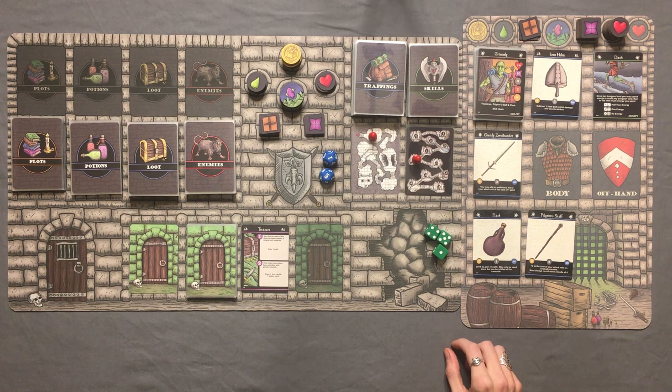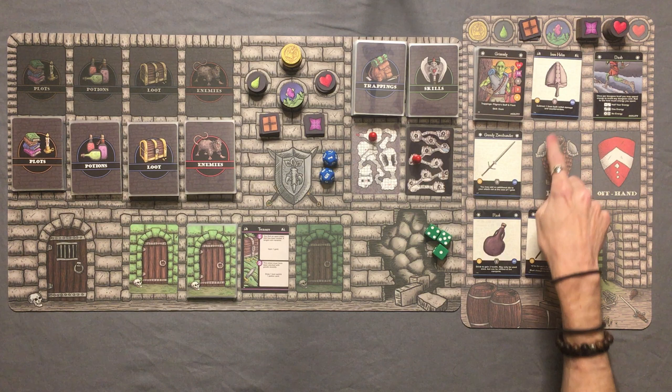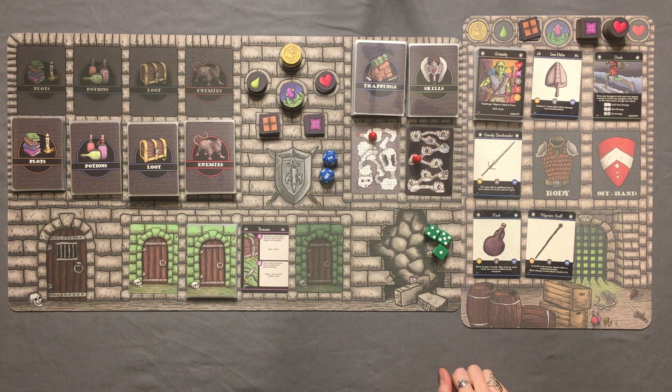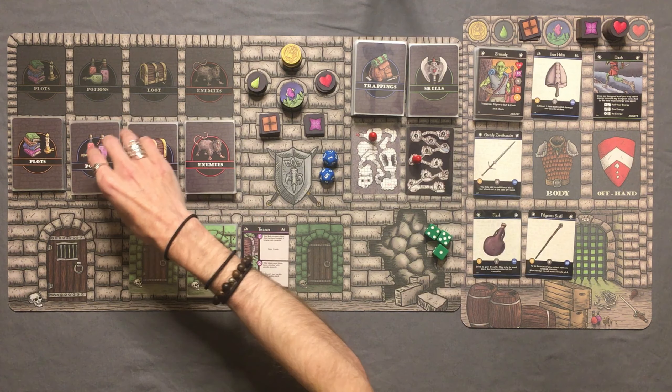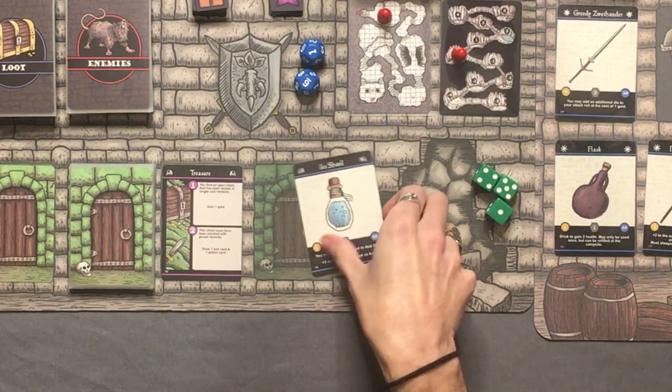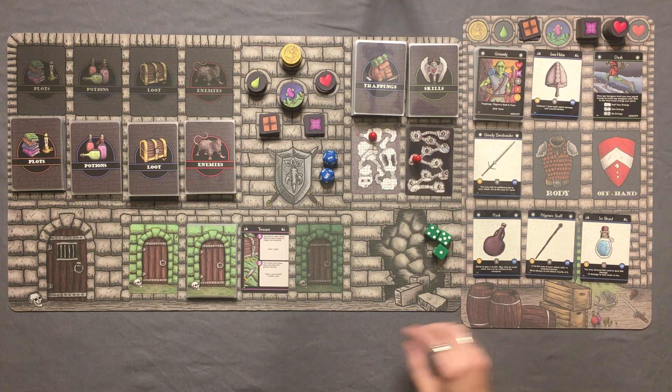I'm going to hang on to the Pilgrim Staff on my belt and equip the Greedy Zweihander. We've got 2, 5, 6, 7, 8 weight — so we can hold one more. And then we also gain a potion card from the chest, which is an ice shard. So now we're at max encumbrance. Let's head deeper into the dungeon.